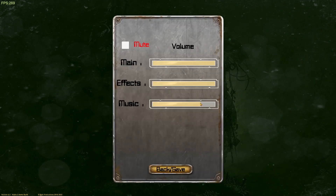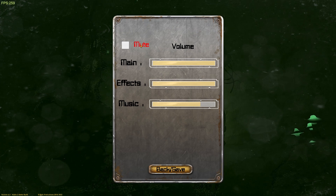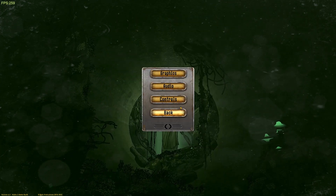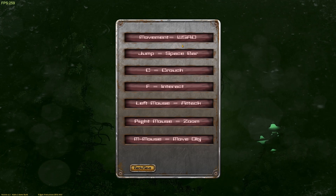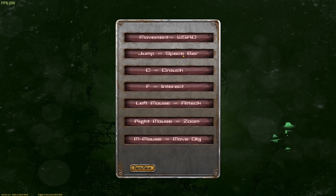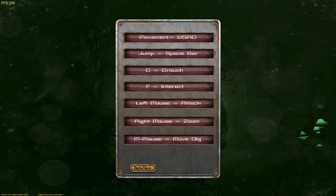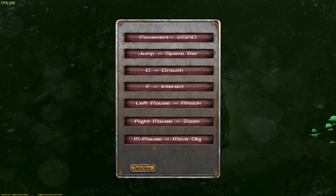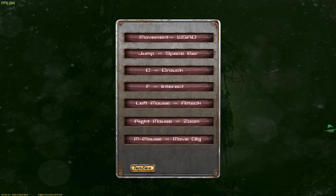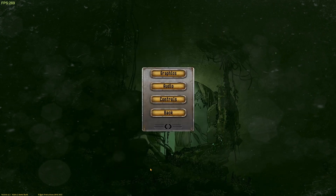Audio controls: main volume, music — take that down a bit. That works very well, mute there — nice. It's a bit strange that these controls are different sizes, so maybe that's something that could be looked at. Controls: movement is standard WASD, spacebar, C to crouch, F to interact, left mouse to attack, right mouse to zoom. Nice if you could have your look left and right on your mouse as well — quite common.